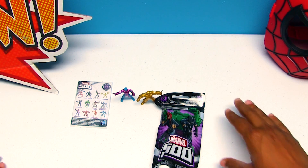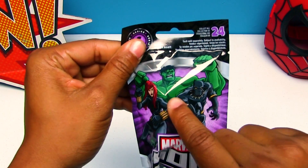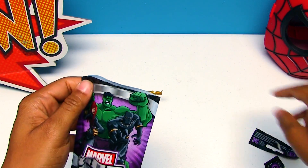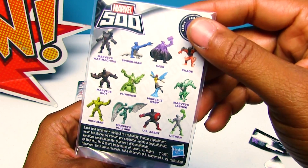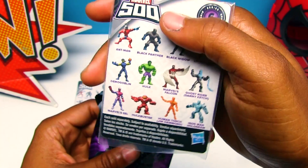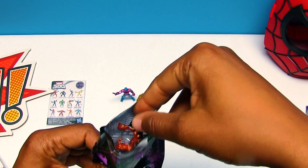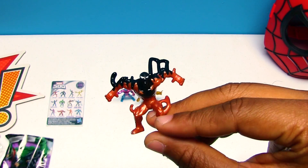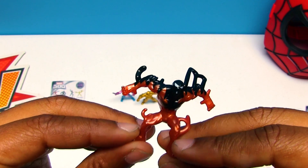All right, everyone. Last one. We're really hoping that we get this big green guy on the front. Let's open it up and see. Another card tells us all the characters we could get. Maybe we'll get the Vulture, maybe we'll get Ultron, maybe we'll get the Hulkbuster — that's also a cool one. It's the guy I wasn't familiar with before. I think his name is Faze. He looks a lot like a Spider-Man villain. Definitely not a guy you want to mess with.